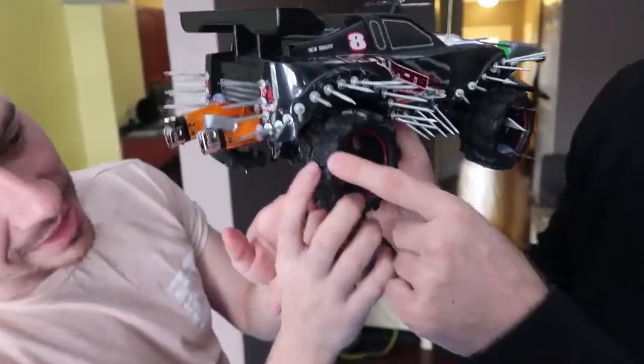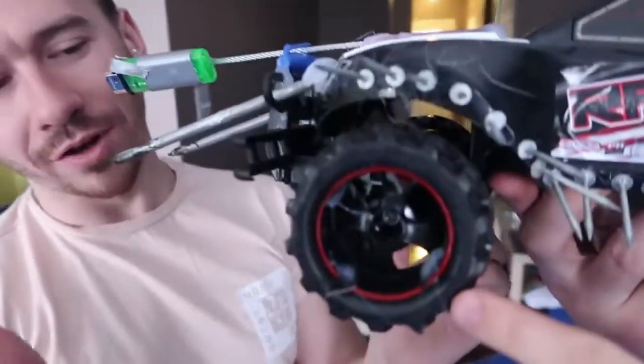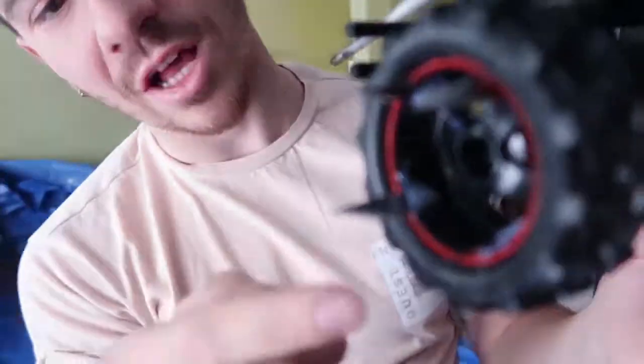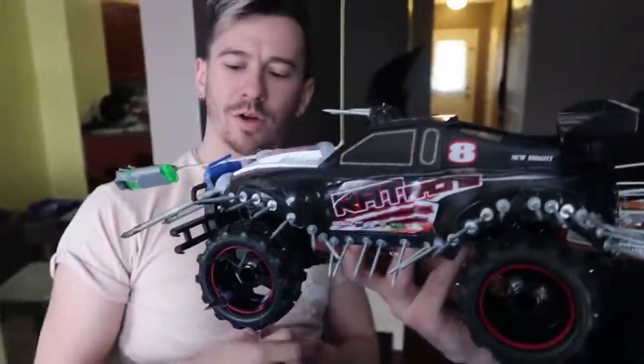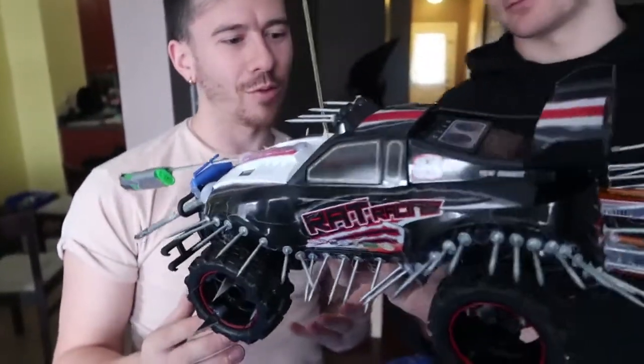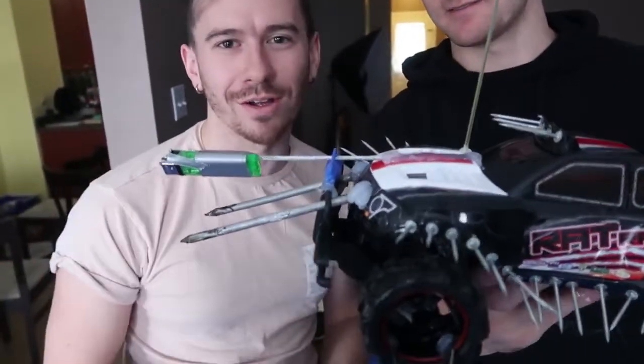Don't forget the exhaust flame for extra speed, and we've got extra grip and traction in the wheels. On the front wheels, we've got scalpels along the inside — like those chariot blades from back in the day. That is our Lit Mobile — we call it that because we've got flames all over it. Now that we've walked through both cars, we're going to test them on the watermelons, the coke bottles, and then do a 1v1 battle to the death.